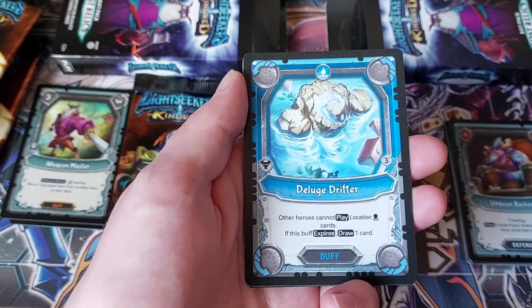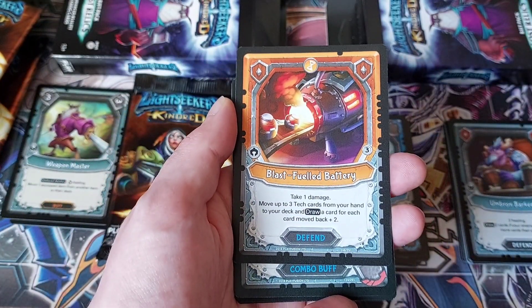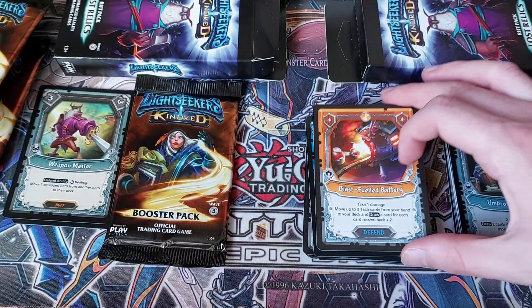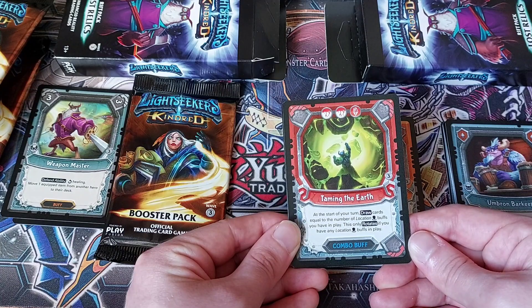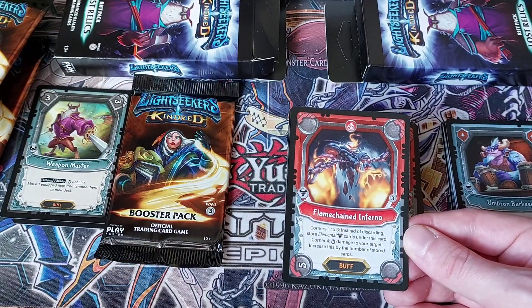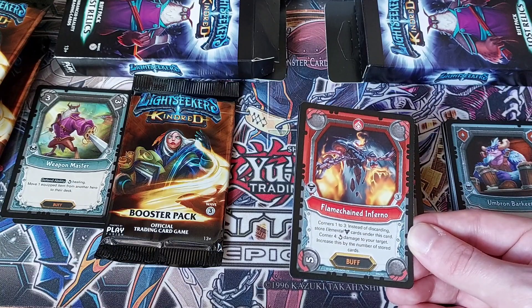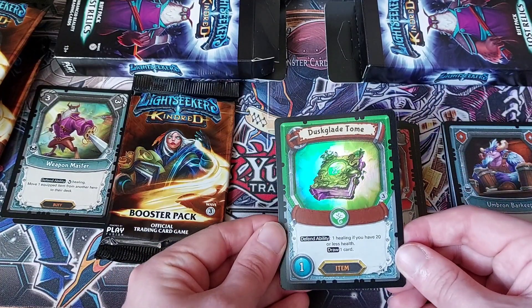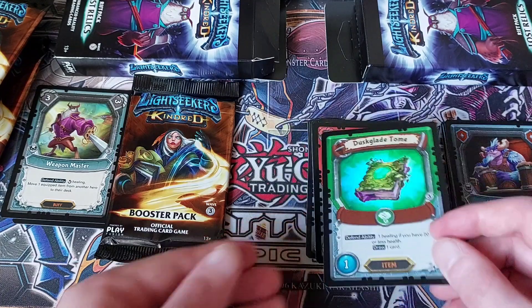We've got Deluge Drifter: other heroes cannot play location cards, and if it expires, draw a card. Depends what you're playing against. Blast Fuel Battery: take one damage, move up to three tech cards from your hand to your deck and draw a card for each plus two — you could draw five cards off that, basically reload your deck. Taming the Earth: at the start of your turn, draw cards equal to the number of location buffs you have in play. Flame Chained Inferno: corners one to three, instead of discarding, store elemental cards under this card. On corner four, deal five damage to the target and increase this by the number of stored cards. That could be really good — and there's a really nice holo. Defend ability: one healing if you have twenty or less health, draw one card.